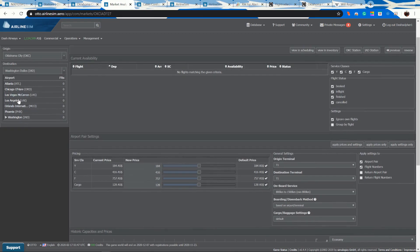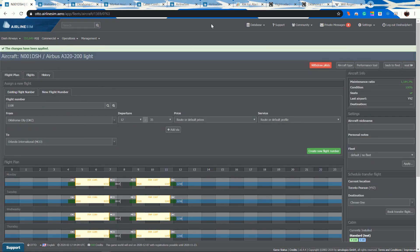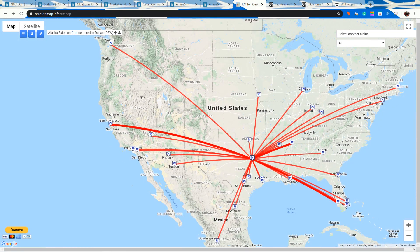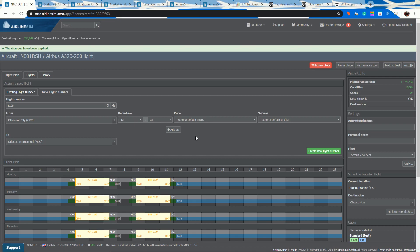Now we pick which planes go westbound. The A321 is probably going to Los Angeles — that makes the most sense. The A320 will go to Las Vegas. The A319 will go to Phoenix. The other A319 will go to Houston. We might have to make some scheduling changes depending on how this all works out timing-wise.